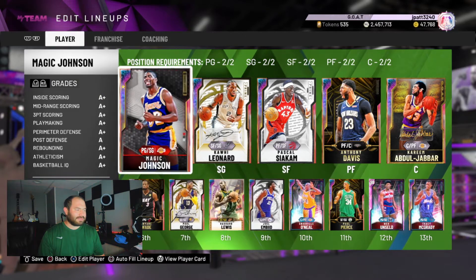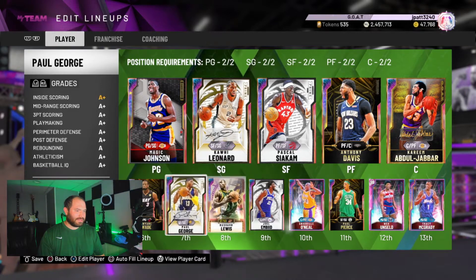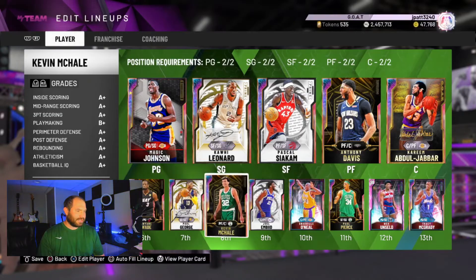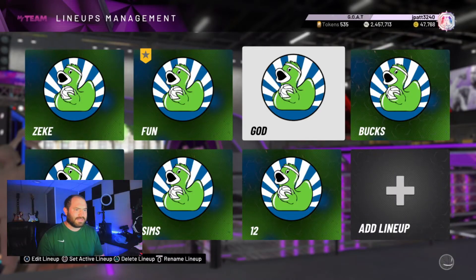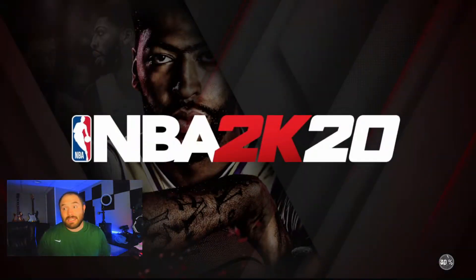So who do we take out? I have a bunch of small four shooting guards. Let's take out Rashard Lewis and throw McHale in there. Paul George is just kind of there for kicks and giggles. I would play him right there I think. Let's go to practice, take a look at him, and then we'll jump into a game of Triple Threat.